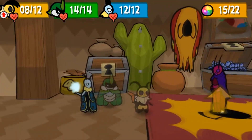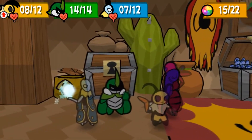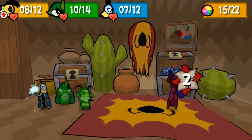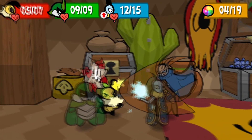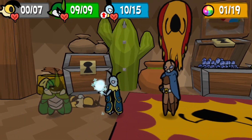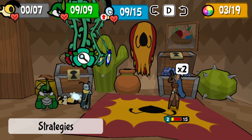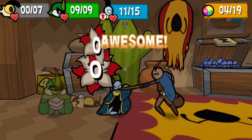Once his HP falls below 65% of his maximum, he will gain Hustle status and start attacking twice per turn. Not only that, but Astosalys will gain some new tricks. He gains a combo move where he can swing his sword at you and then stab you with it. He can also just choose to stab you three times instead of just twice. When he does which is completely random, and he can still choose to stab you without swinging first.